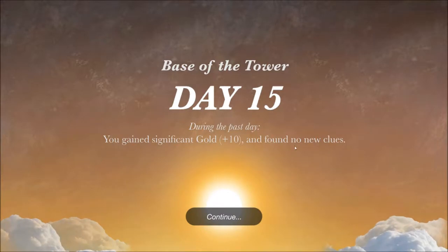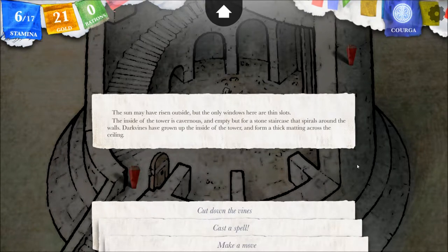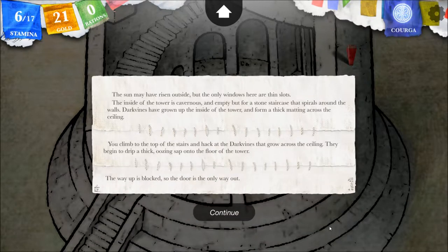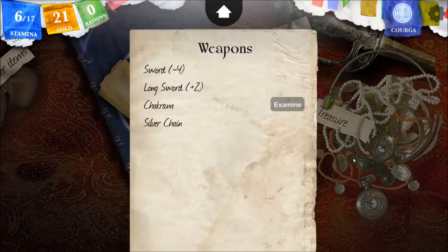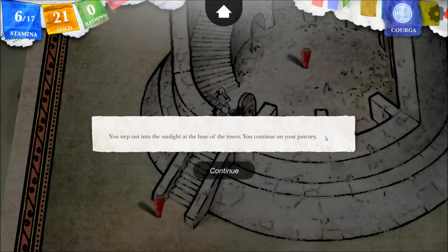Base of the tower — day 15. You gained significant gold, plus 10, and found no new clues. The sun may have risen outside, but the only windows here are thin slots. The inside of the tower is cavernous and empty, but for a stone staircase that spirals around the walls. Dark vines have grown up inside and form a thick matting across the ceiling. Let's cut down the vines so we can maybe get back here again. You climb to the top of the stairs and hack at the dark vines — they begin to drip a thick, oozing sap onto the floor. I am going to stop that. I do not want to dull my sword — we keep cutting through things and dulling swords. You step out into the sunlight at the base of the tower and continue on your journey.